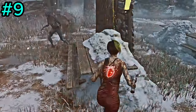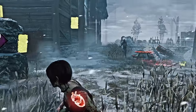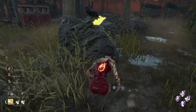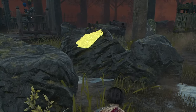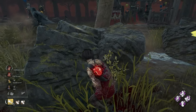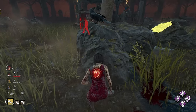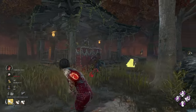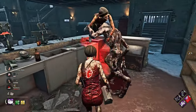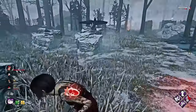Tip number nine: utilize chase perks. Perks like Windows of Opportunity, Resilience, Made for This, and Dead Hard can significantly improve your survival chances. Resilience increases your vault speed, making it harder for the killer to hit you. Windows of Opportunity shows you pallets and vault locations. Made for This gives you a speed boost to reach a pallet, and Dead Hard can grant you an extra health state if you time it right and your ping is low enough.